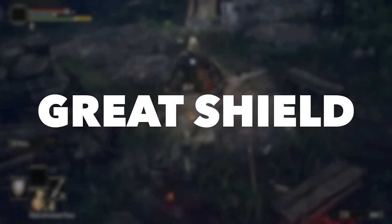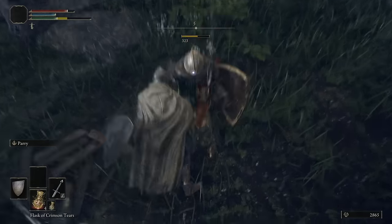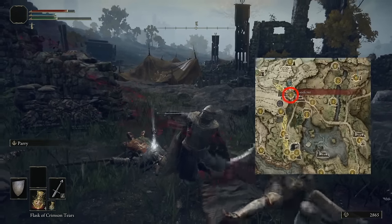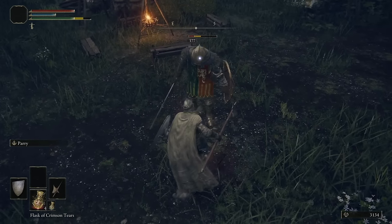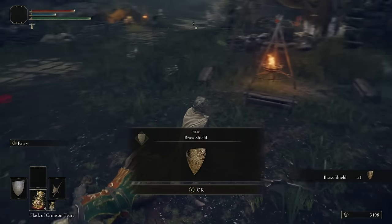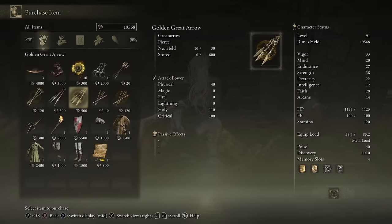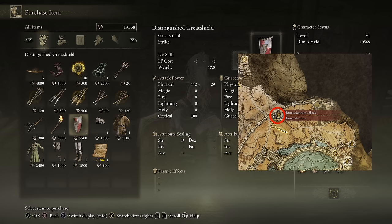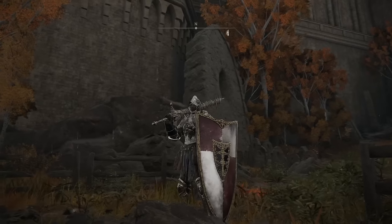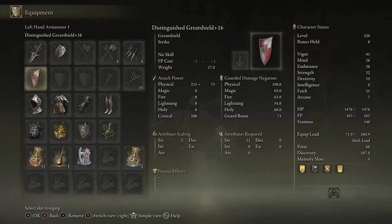While your starting shield on the Confessor or Vagabond is pretty good with 100% physical damage negation, you will want to upgrade this soon to something better. For the Knight build, I recommended grabbing the Brass Shield from the Gatefront Ruins by farming the Guards there. This shield will last you well into level 50 and beyond, where at that point you should have enough Strength and Endurance to upgrade to a Great Shield for better all-around protection and a higher Guard Boost stat to reduce your stamina drain while blocking. One very easy option can be found near the Capital Outskirts, sold by the Hermit Merchant for 5,500 runes — the Distinguished Great Shield, which has very good overall stats.